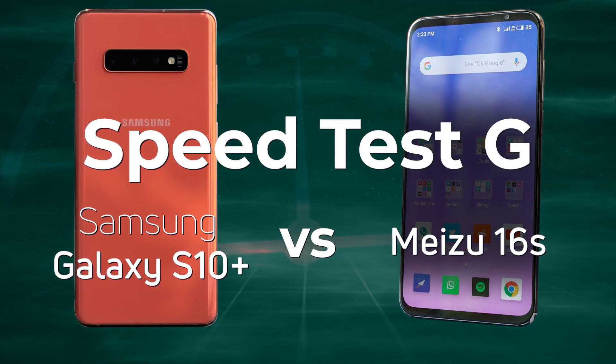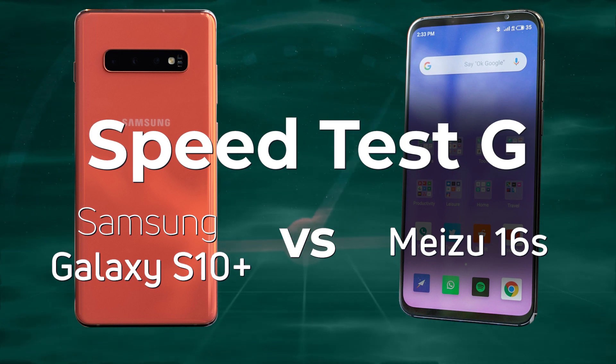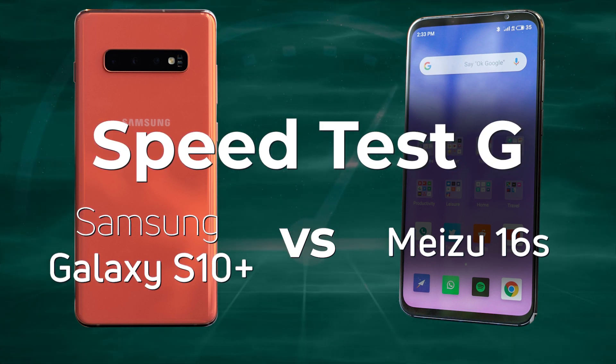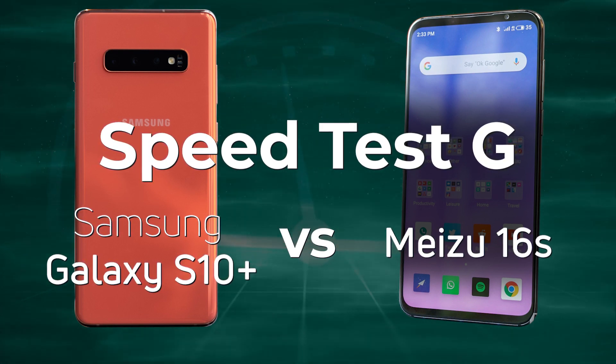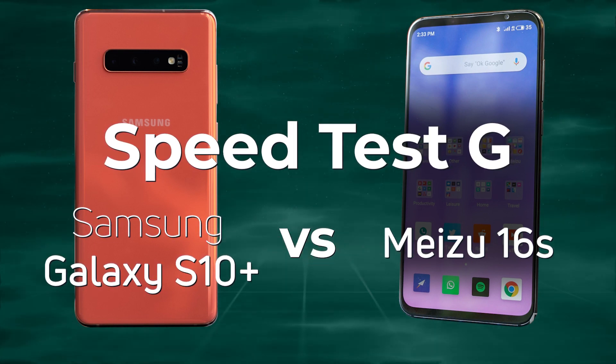Often when we think about flagship devices, we think about those that come from the big name brands like Samsung. But there are lots of other companies that also make flagship devices. Today we're going to take the Meizu 16s, which has got the Snapdragon 855, and compare it with the Samsung Galaxy S10, also with the Snapdragon 855. So if you're ready, let's go.